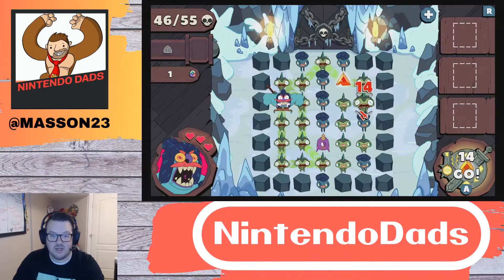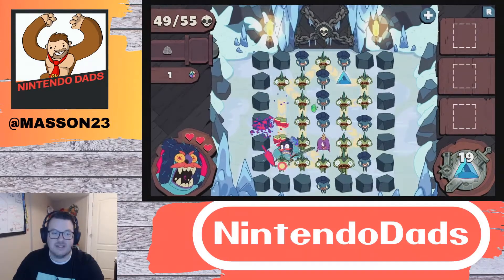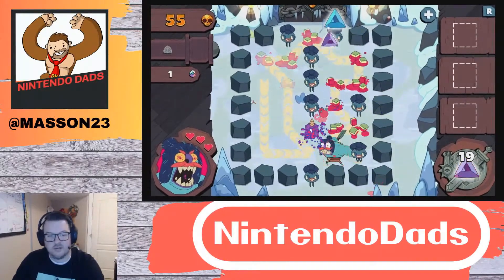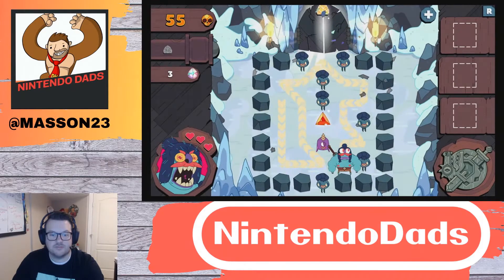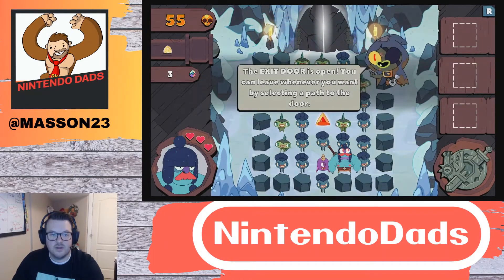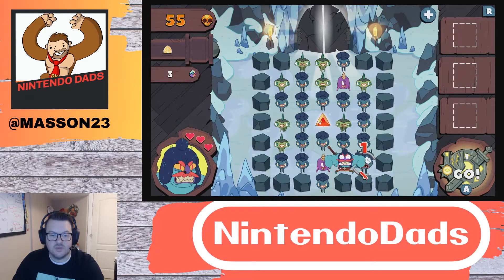We're just going to keep going on green, because green appears to have a lot. 19 — that'll push it across. Door is open. And we'll just leave via the door, but not before we kill more things!